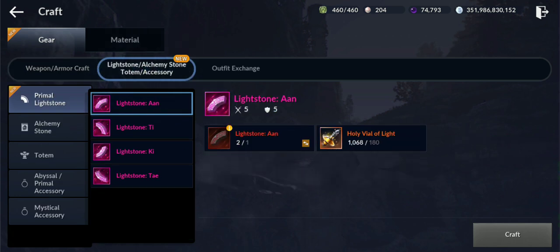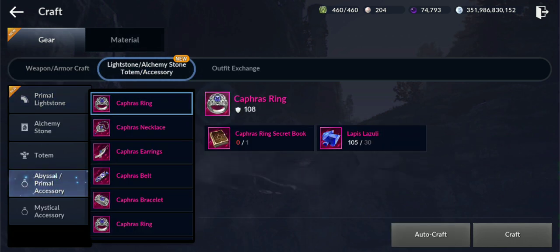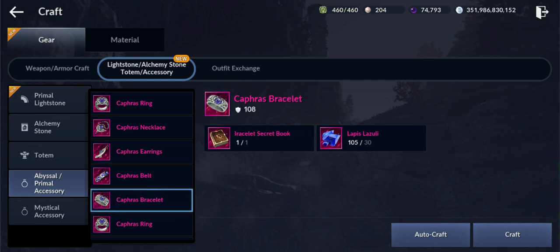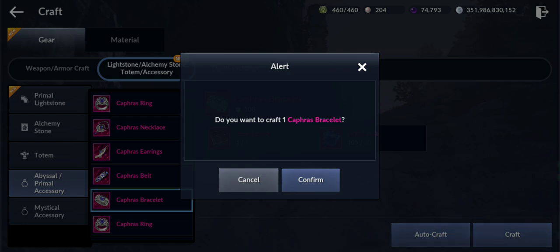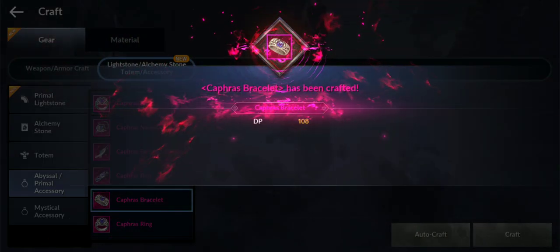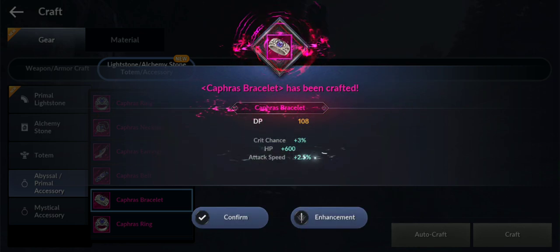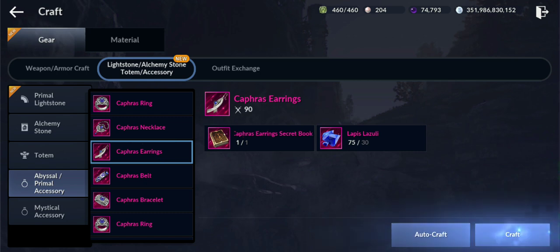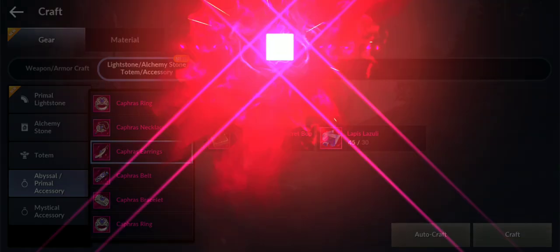Since we have these ones now, let's go and craft the Abyssal versions. Earrings and bracelet. Let's start with the bracelet — confirm. And the earring — there you go. We're getting closer.